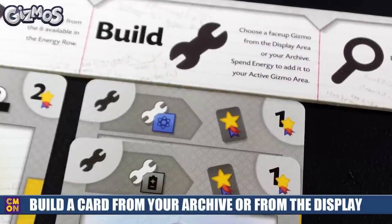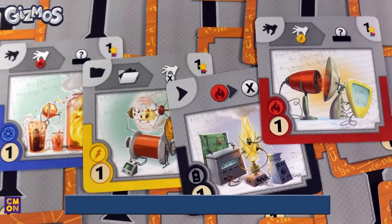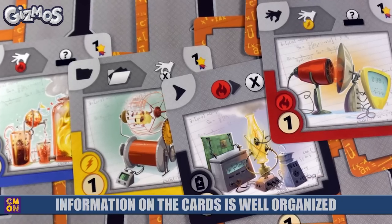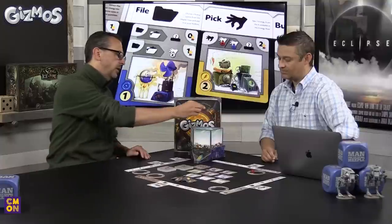The next action is building a card. When you build, you take a card from your archive or any face-up card on the board. Let's break down the card: the upper left corner shows the card type and where it's built in your laboratory; across the top are all the effects; the upper right corner shows victory points — level three cards have bigger and bigger victory points; and the lower left corner shows the cost. Building this one here costs one red energy — you place the card, spend your red energy, and put it back in the converter.